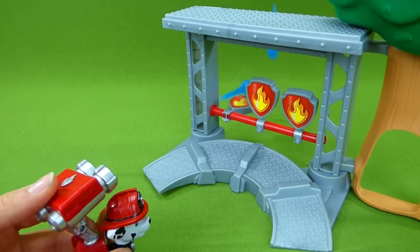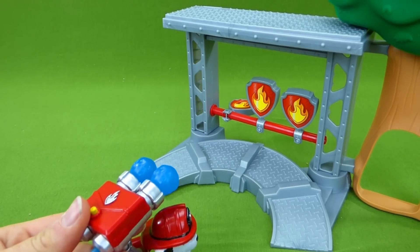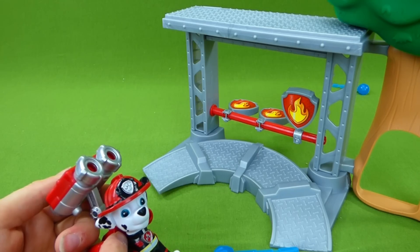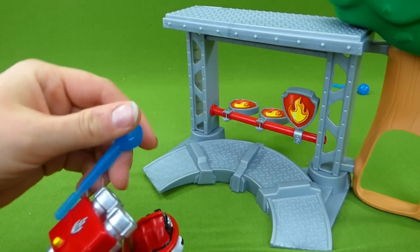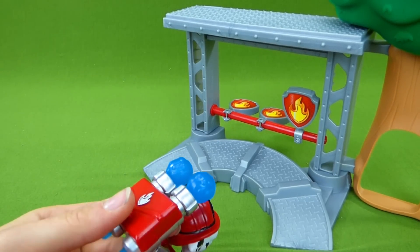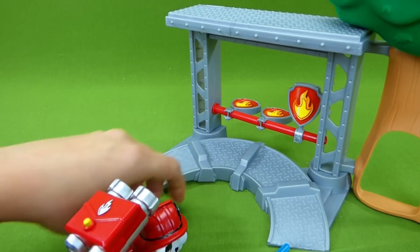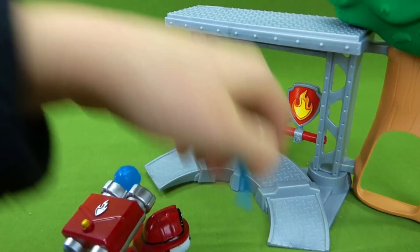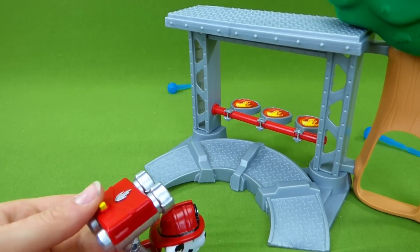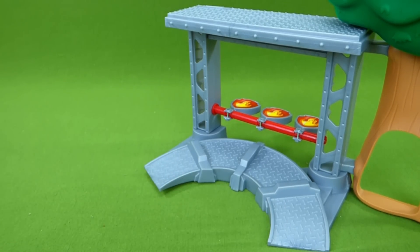Water cannons. Good job, we've only got two left. Water cannons. That's one down and one to go. Let's load back up. Here we go — one, two, three. Let's put this fire out. Almost Marshall, we've got to hurry. Rubble's little brother needs our help. Good job Marshall. Now it's Rubble's turn for his part of the mission.